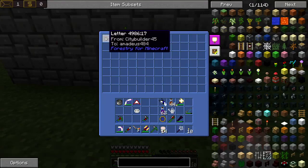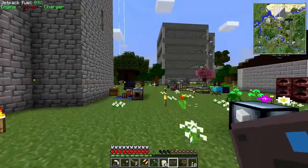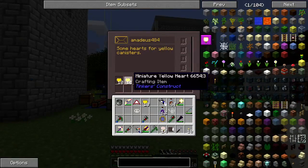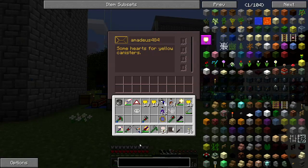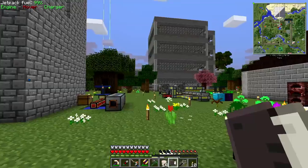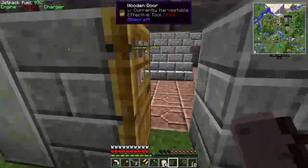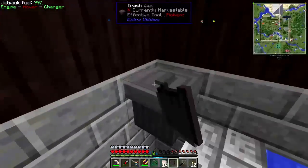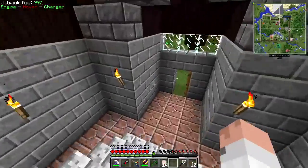And look, I was correct. City, what do you have to say? Some hearts for yellow canisters. Oh, nice. Too bad I don't have very many red parts. In fact, I don't have very many at all.